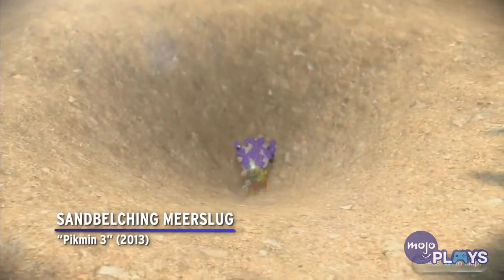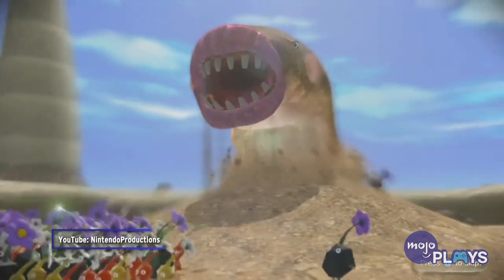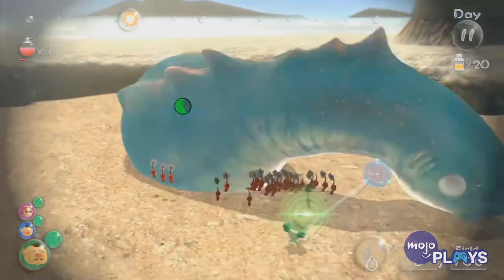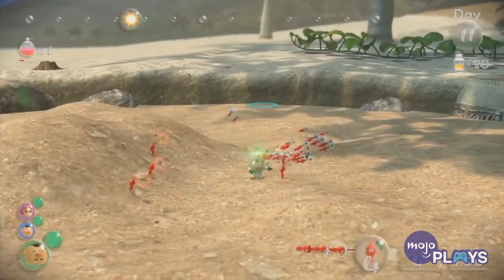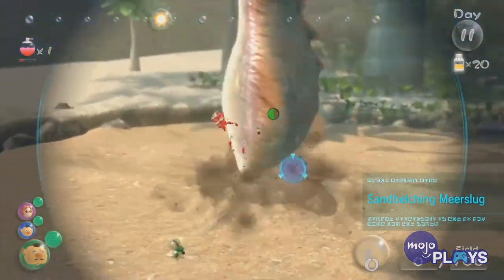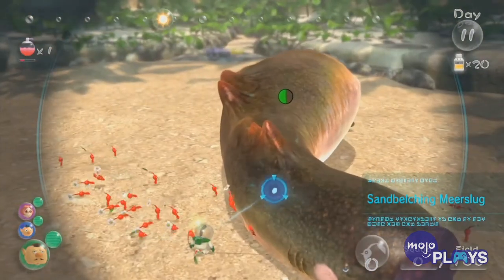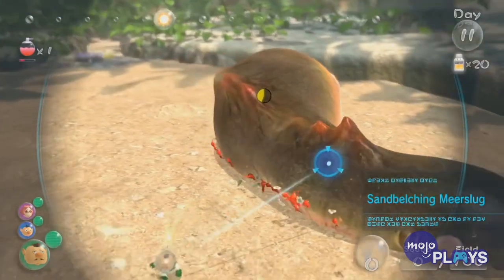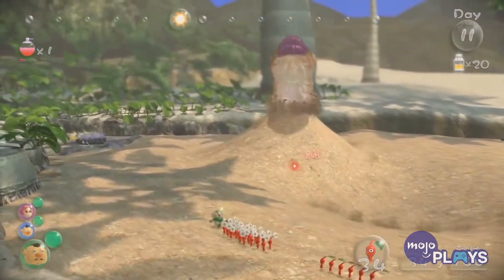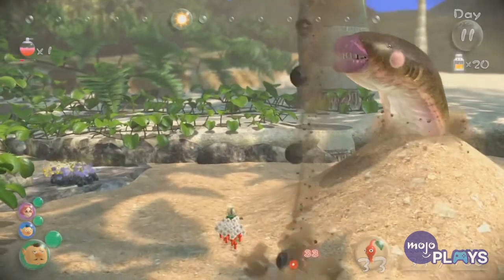Sand Belching Mirror Slug. When fighting this gross and titanic slug, you will need to watch your step throughout the fight. The Sand Belching Mirror Slug takes a good amount of hits to stun and get it out of the ground. Once it burrows back down, it poses a real threat to you and your Pikmin, with attacks that can plant Pikmin or even chomp down on a massive chunk of your health.